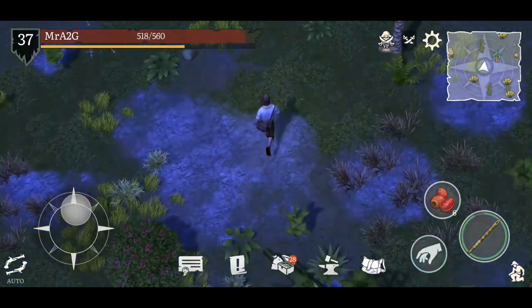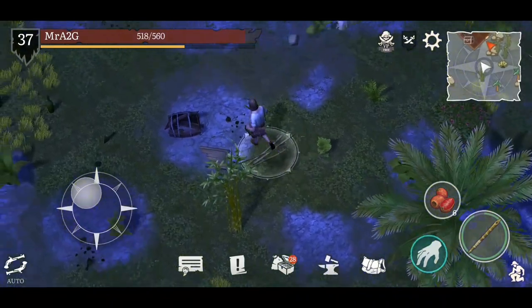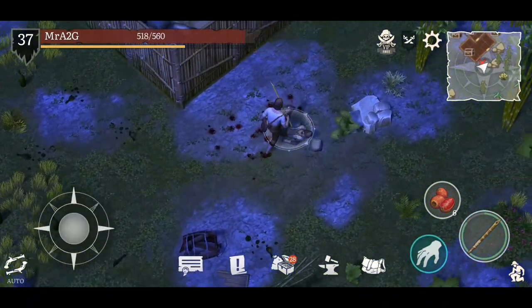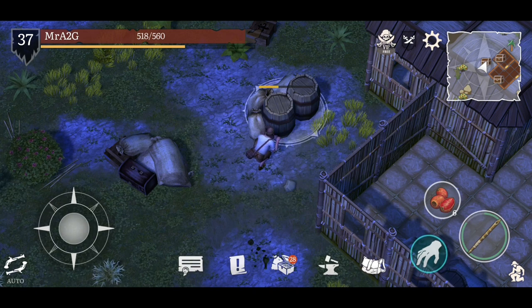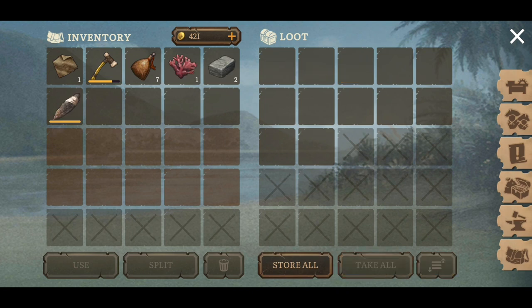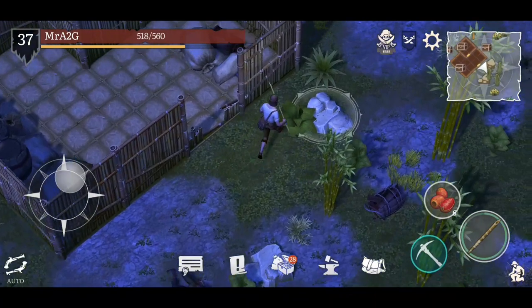We should be able to take everything home with us. I do want to get some of those palm trees. Pretty easy — not going to lie, very easy. Four chests that we can sink our teeth into, so we will most definitely get all of these. I've got the storage capacity, so I should be okay with this.